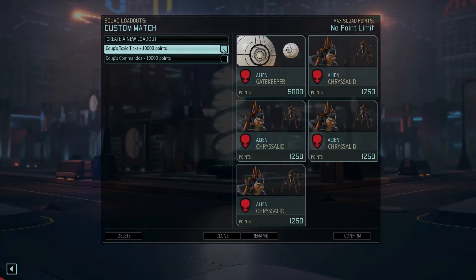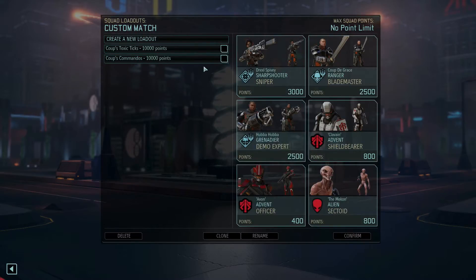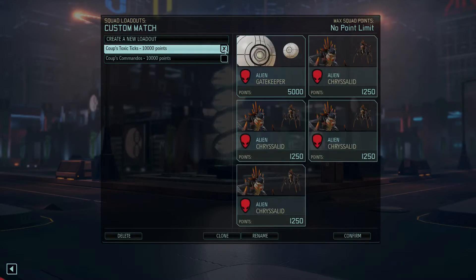I actually found this arrangement on the internet as being a prized or a potential winning squad, so I thought I'd give it a trial for novelty value. There's one gatekeeper and four chrysalids, which we saw had quite a good devastating effect in the first game of the series when they played against me. So I thought I'd give these Toxic Ticks a go.